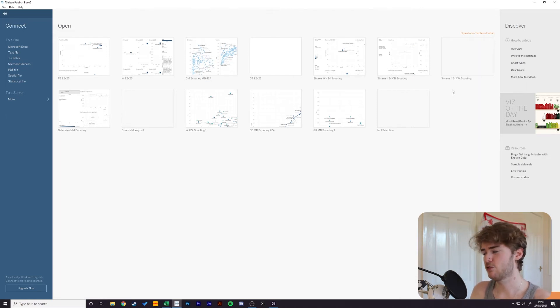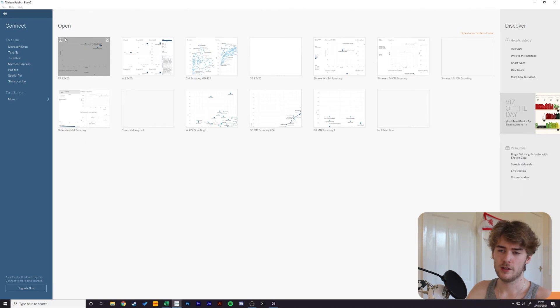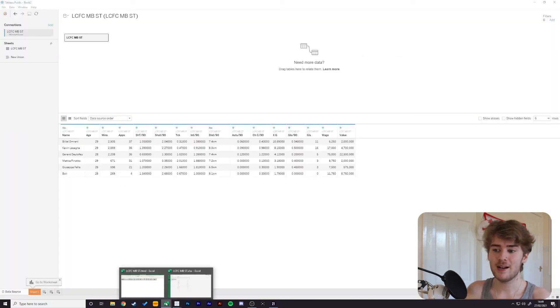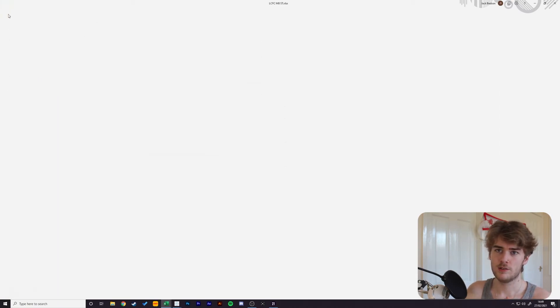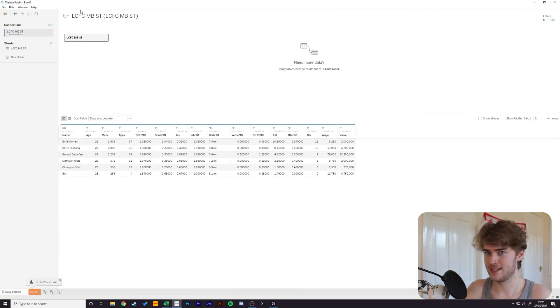What you want to do next is download a program called Tableau Public — there'll be a link in the description, it's free, you just create an account. It's a software for visualizing and analyzing data used by professional businesses quite often. There'll also be a video link in the description for a tutorial on how to do more with it than I'm going to show today — that's what I learned from. Once you've downloaded it, click 'Connect to a file' and find the file you've just made. Tableau will automatically update live — you click the little refresh button and it'll automatically update the data points.